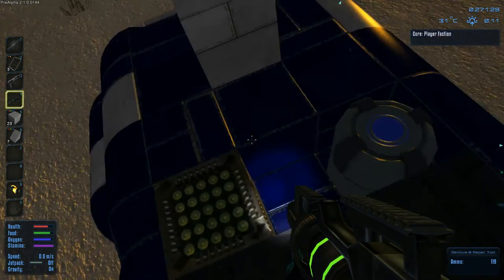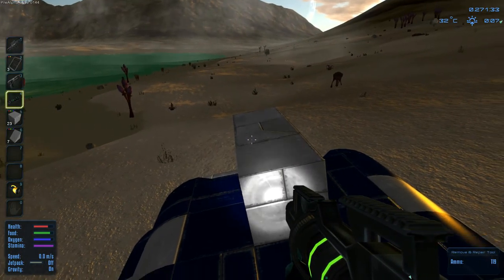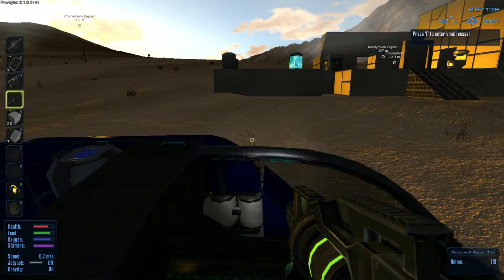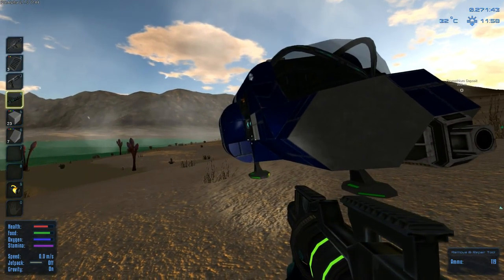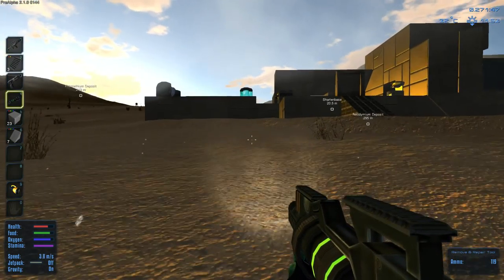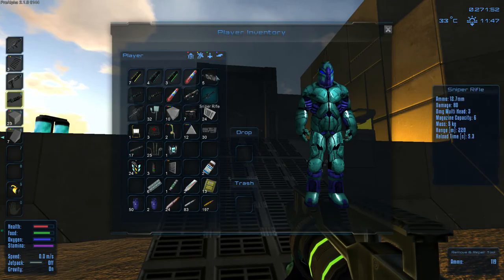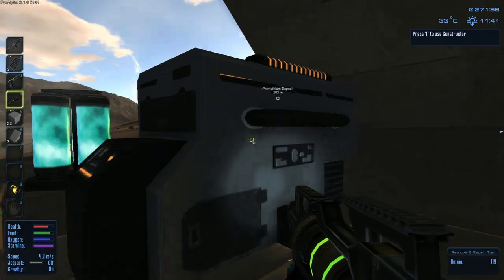I think the RCS is only one block so that would be fine. The thruster we can maybe put right here. Let's prepare both sides to be the same, which they look like they are. Let's build some thrusters to replace those ones - I should have all the components in here otherwise I will be pissed. Nice daytime again.